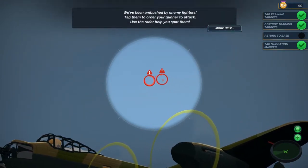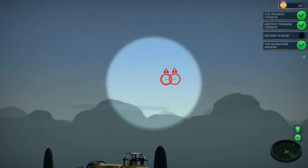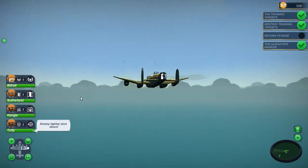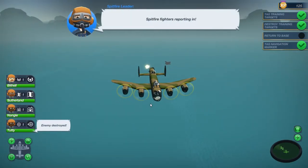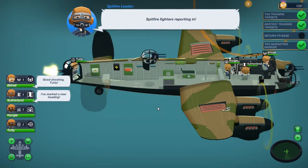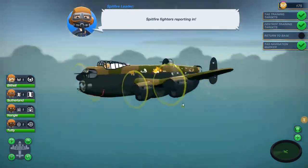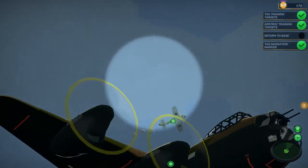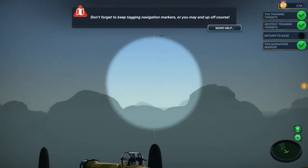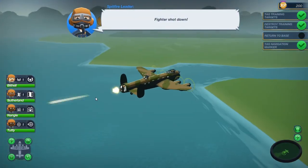I'm going to focus on the enemies while we have it navigating to the proper place. Here's some more enemies, and then there's some more over here. I think that's all of them that come in the tutorial. But in a regular mission, I'm sure there are a lot more complicated situations than just tag all the enemies and wait for you guys to shoot. They will damage our plane and they could potentially shoot us down. But we have a pretty big plane compared to them. Those guys are friendlies — they're already shooting at each other.